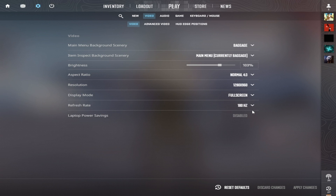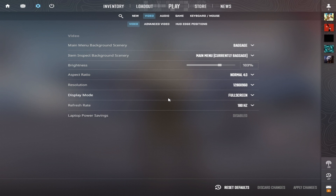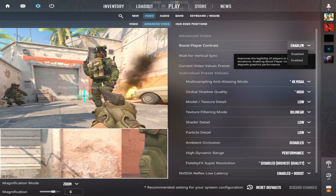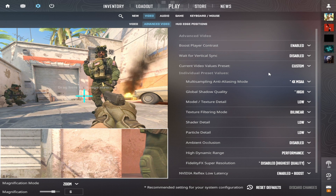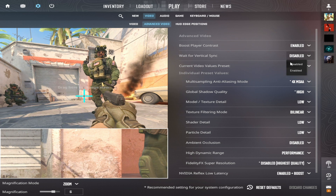However, he opts for 240Hz to avoid any discrepancies between playing at home and at tournaments, and he sets his brightness to 102%. Boost player contrast — enabled. This setting adds a black outline around models, making them easier to spot at long distances or in dark areas on the map.